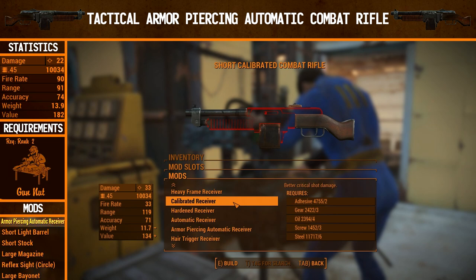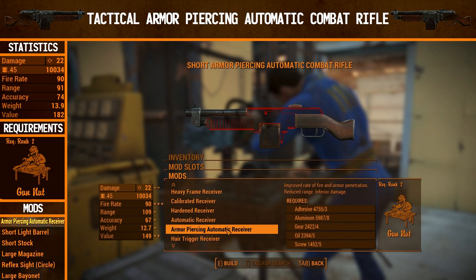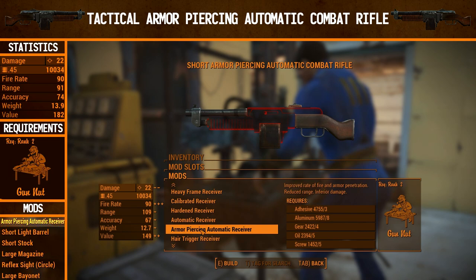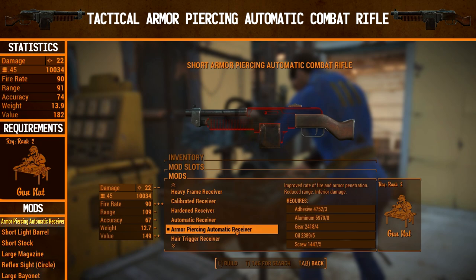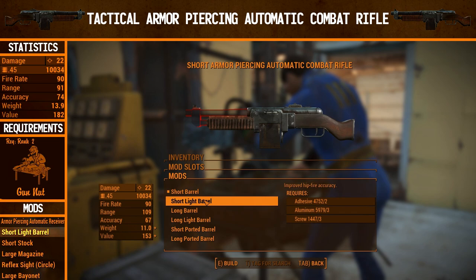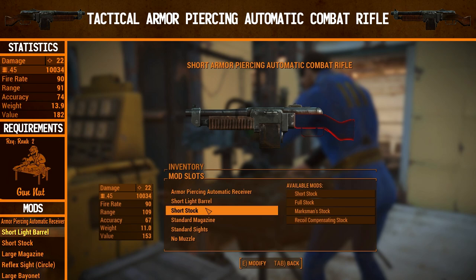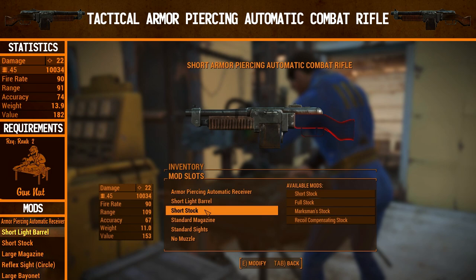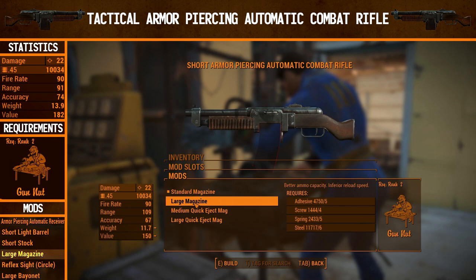Now we're going to do a completely different build — the armor piercing automatic receiver. The requirements for this gun are Gunnut Rank 2. The reason I skipped Gunnut Rank 1 is because it just makes a plain automatic receiver, which is the same thing except without the armor piercing. There's nothing else that unlocks at Gunnut Rank 1, so we may as well go straight for Rank 2. For the barrel, we're going to go for the short light barrel for improved hipfire accuracy, because this is going to be more of a close-range gun — sort of like an assault rifle. This gun has a massive kickback until you can get to the recoil upgrades, which we can't do right now.